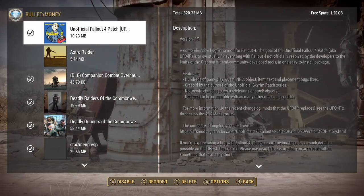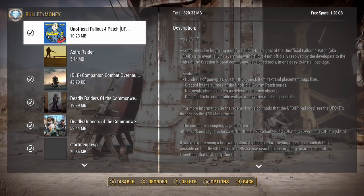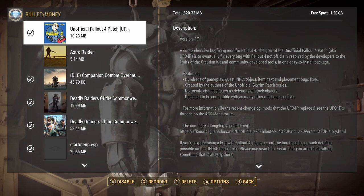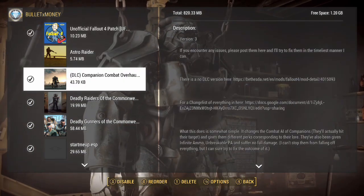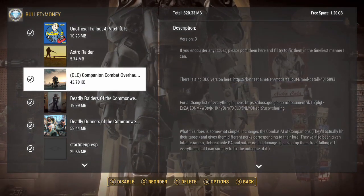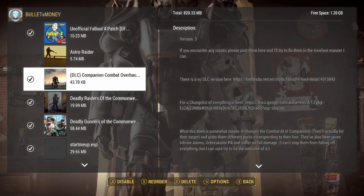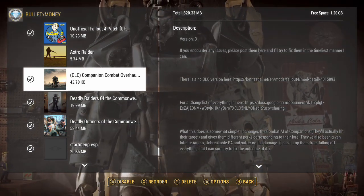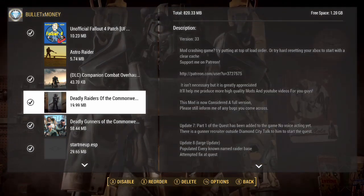Always, always, always start with the Unofficial Fallout 4 Patch. It's nothing groundbreaking — it just fixes anything that Bethesda never actually got to or couldn't fix. You could also do some story mods like Astro Raider, which is a good one. There's also the Companion Combat Overhaul, which fixes how companions react and handle issues in the environment.